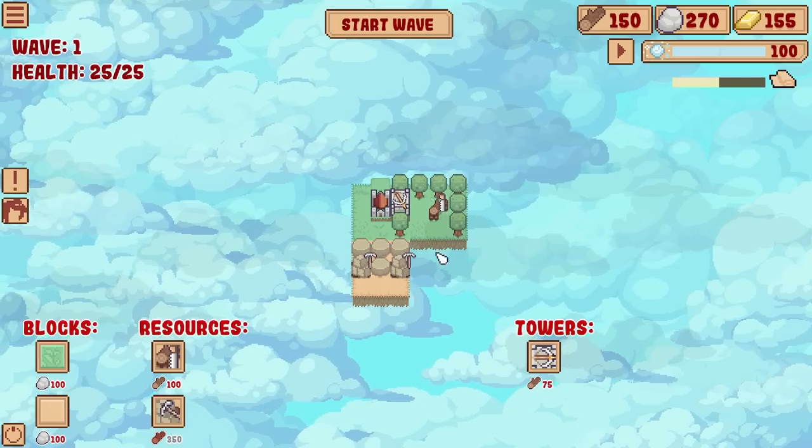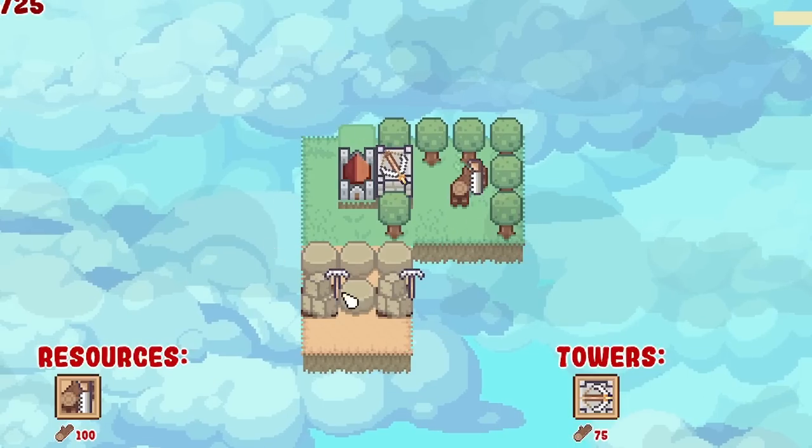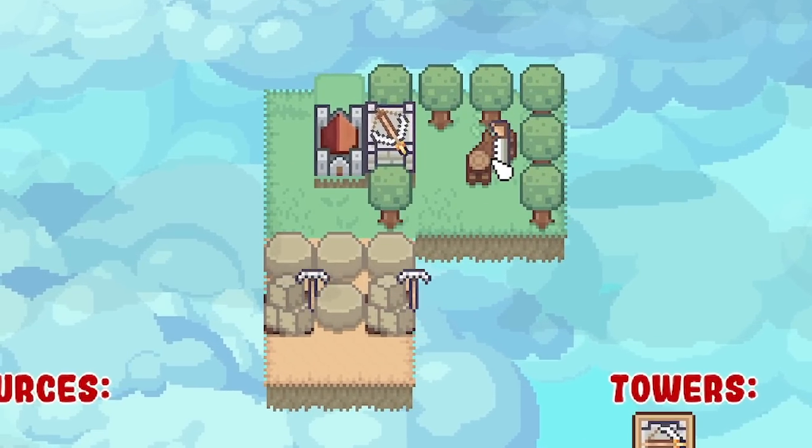Thankfully, when we press start wave, we do get a load of resources as well as some more at the end of the wave, because you can keep building between waves while you're being attacked, which is nice. And that just saved my butt like it did then.